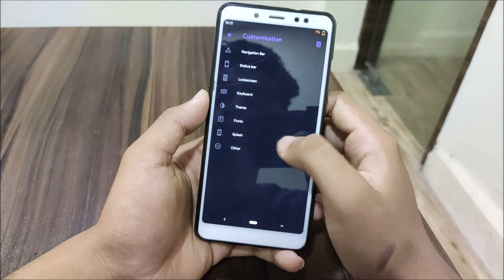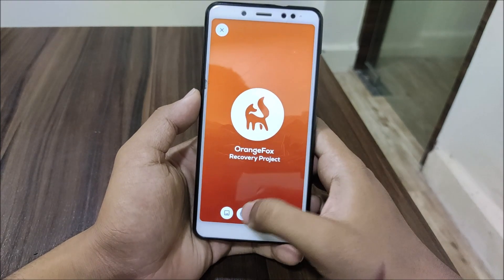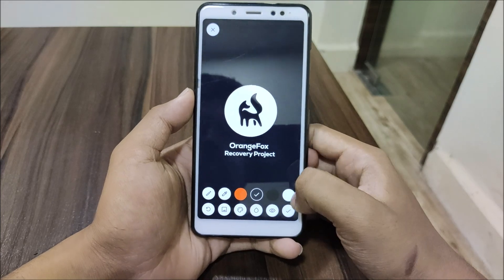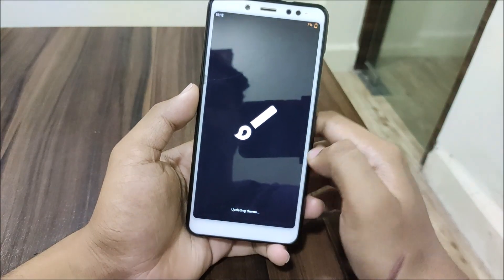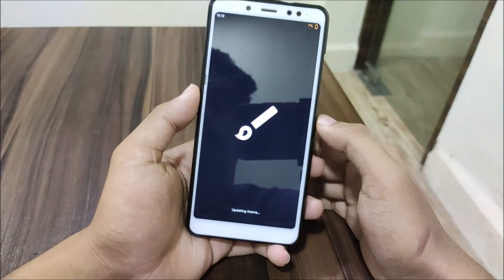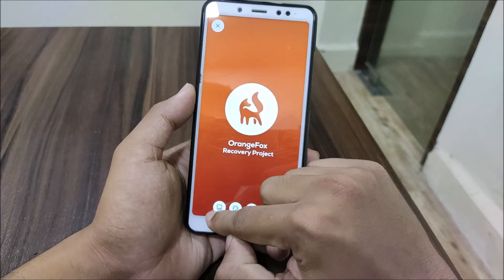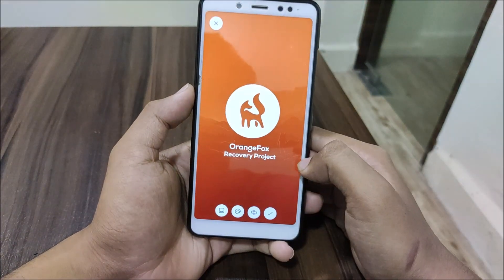Under customization, there's a splash screen option where you can change the splash color — wow, it changes the splash logo too. You can change the logo using the image option — go to splash, go to image, and choose your image. It does take a while to update the theme.